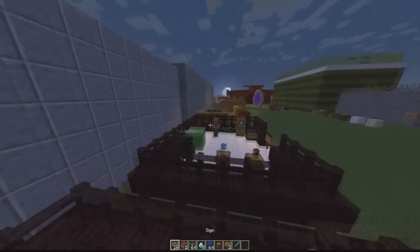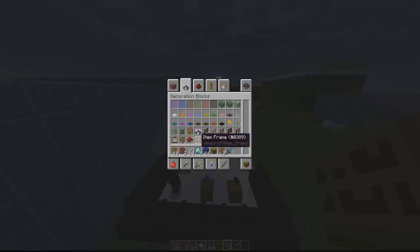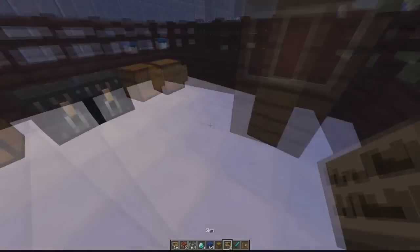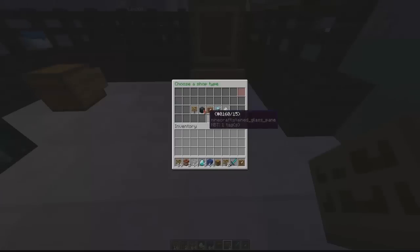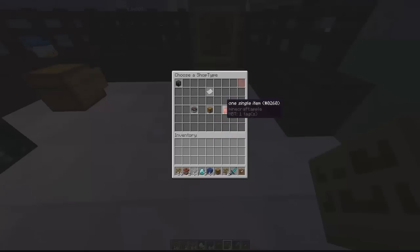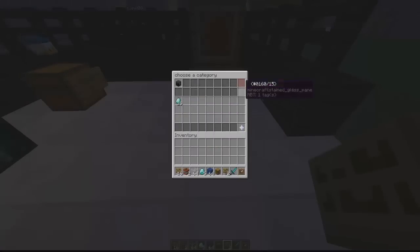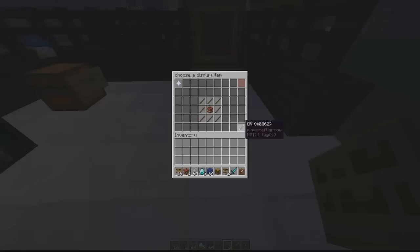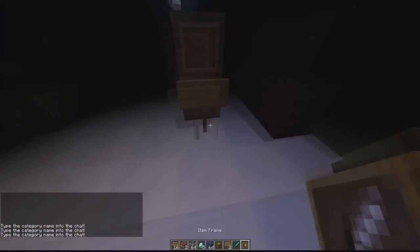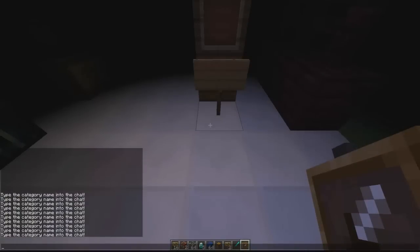Now moving on to item frame shops — similar to the NPC shop, you need to place an item frame prior to using the command and placing the sign. Slap the sign down, type 'global shop', hit done, select item frame shop. I'll go with multiple items. You can create new categories — first choose the item that represents the category, such as TNT, then type the category name into chat.